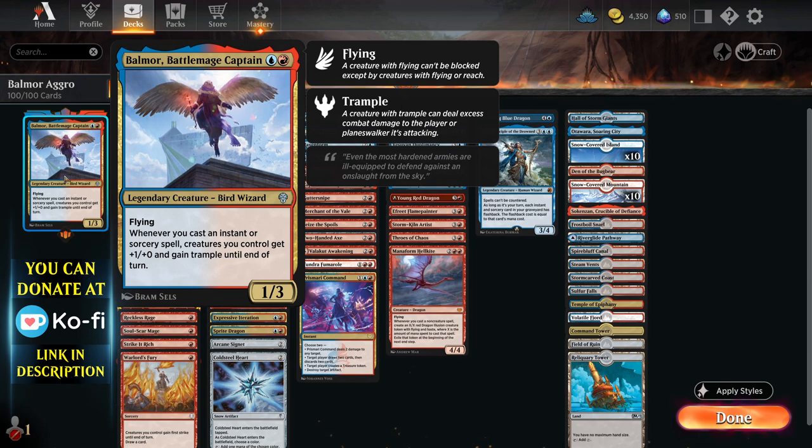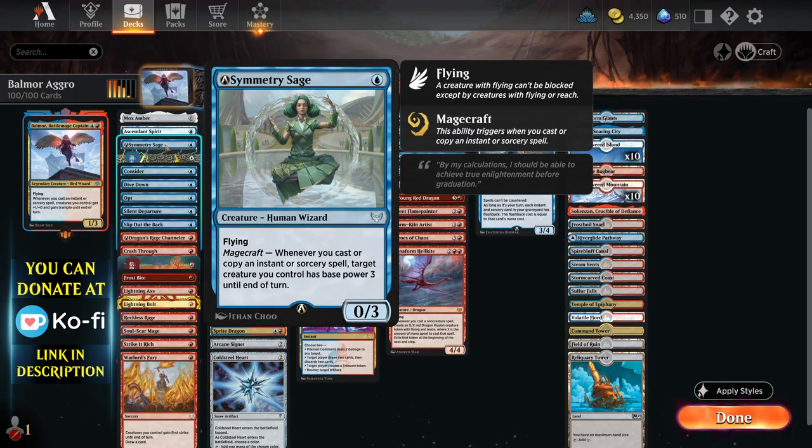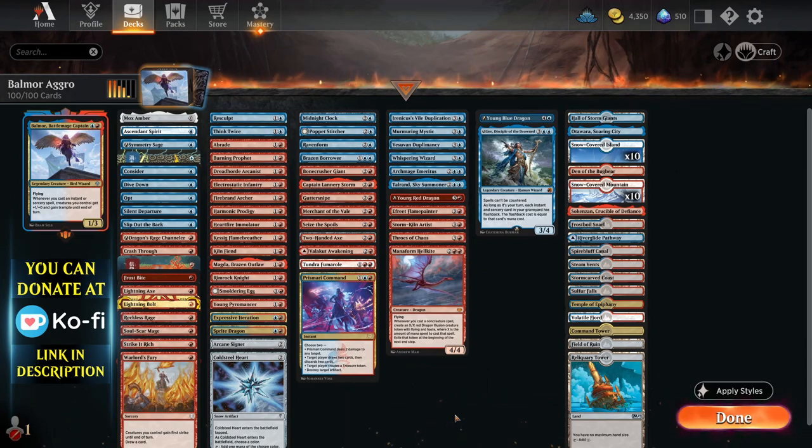The way this deck works is essentially you want to get lots of small creatures out, like one and two drops, stuff like Ascendant, Spirit, Symmetry, Sage, and then pump the whole team using Instants and Sorceries. So there's quite a lot in the deck.